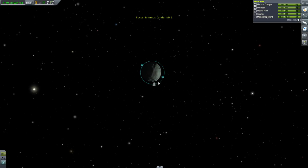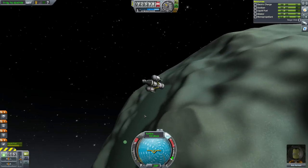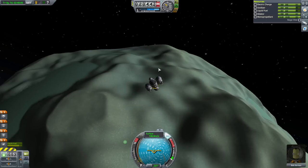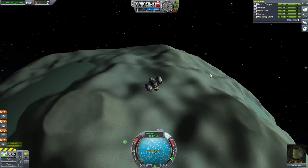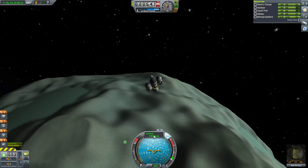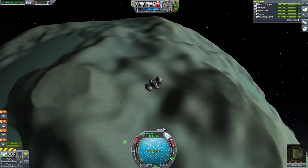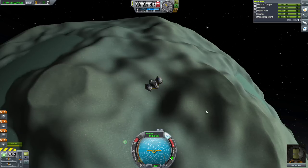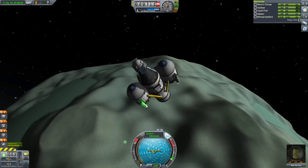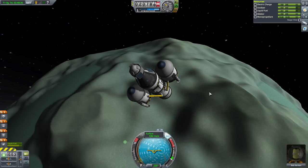Our speed relative to the surface is 131 meters per second, which is less than our speed relative to orbit. The reason is that Minmus is spinning at basically 12 meters per second. So we don't have to slow down as much because we're orbiting in the same direction that Minmus is spinning. If we entered a clockwise orbit instead, we'd have to slow down more because our surface speed would actually be higher than our orbital speed. One part of landing is going to be to kill all of our horizontal speed — we can't land going sideways.